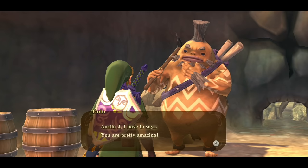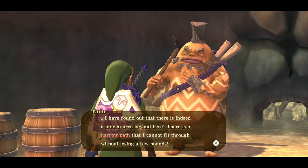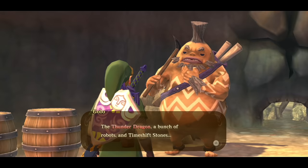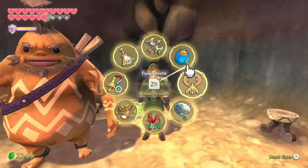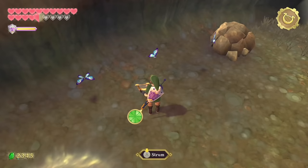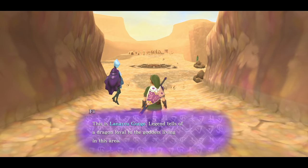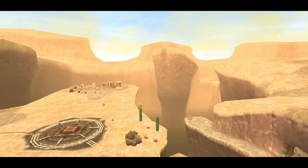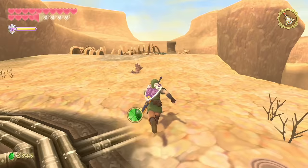We bomb through the path — oddly enough, drawing a circle on certain walls produces something. On the other side it's a whole brand new area: the Lanayru Gorge. Legend tells of a dragon loyal to the goddess living here. Looking over there — he's not doing too well. We can clearly see he's chained up. And looking down there, it's something shiny — we send out the beetle to investigate. It's a small key.